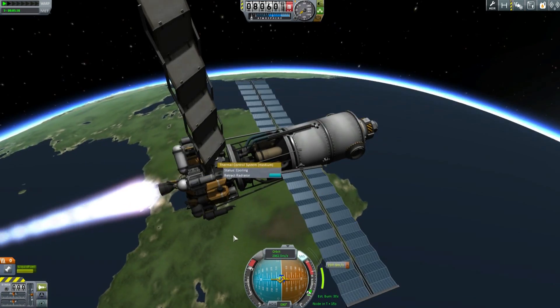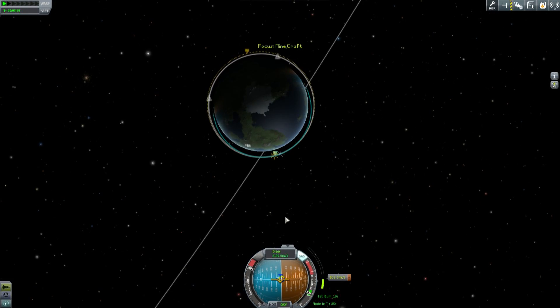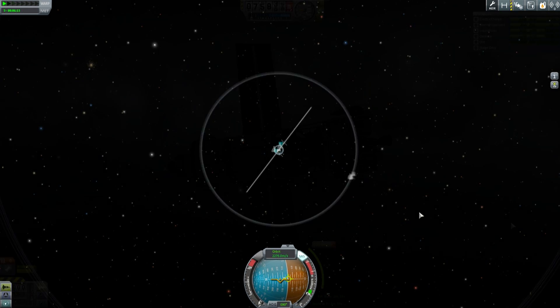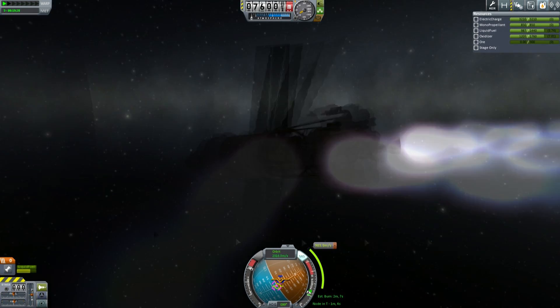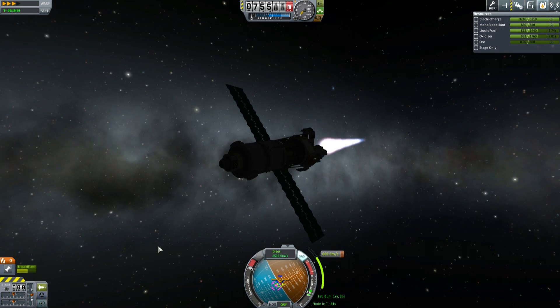Flying by the seat of my pants means something completely different in British English versus American English — in Britain, pants means underpants. I remember being very confused when I read a story about a stilt walker who had very long pants to cover his stilts. That felt very strange in Britain.